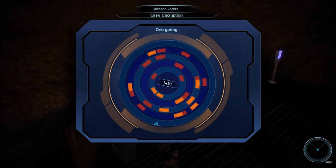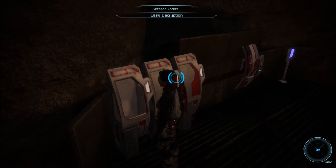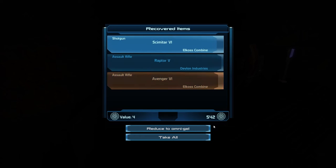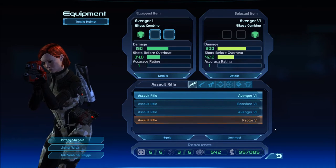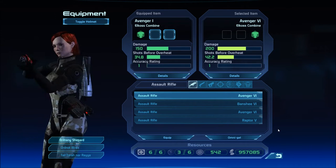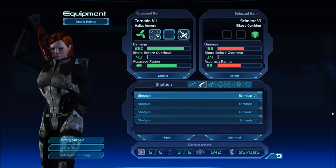Also easy decryption. That took too long. Shotgun and two assault rifles. Look at that — wait, no, that's assault rifle. Thought it was a shotgun.